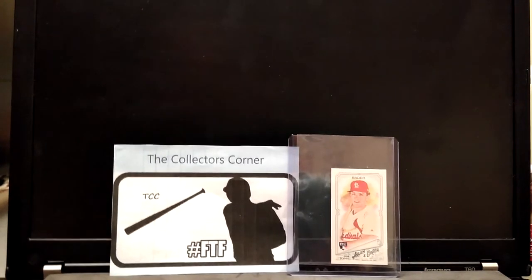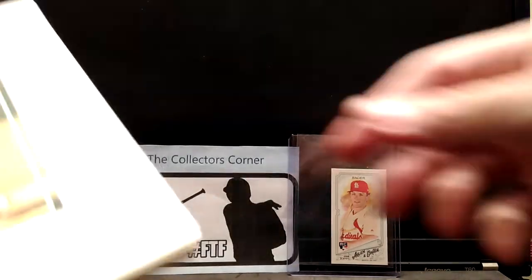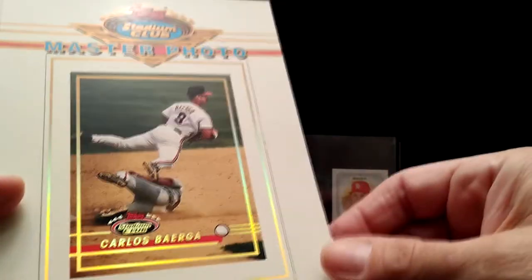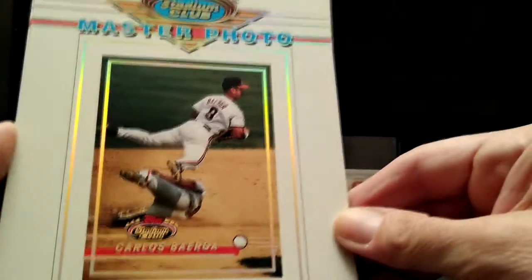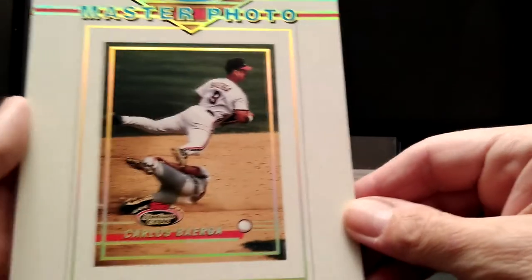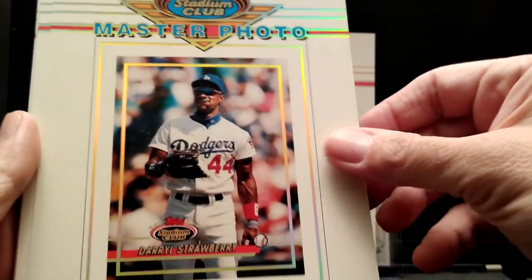I just wanted to show you some stuff I recently found when I was clearing out one of my rooms. These are beautiful — these are Topps Stadium Club master photos from 1993. You had to win a redemption card, mail it in, and then they would mail you a little pack of these. First up is Carlos Baerga — a really pretty card.